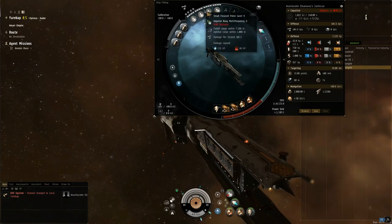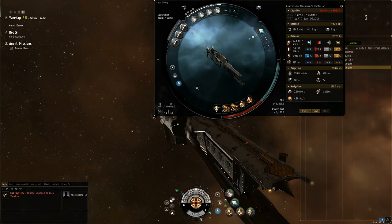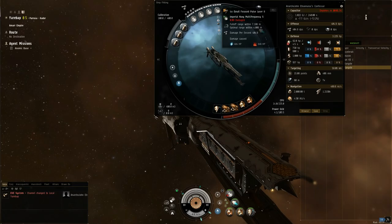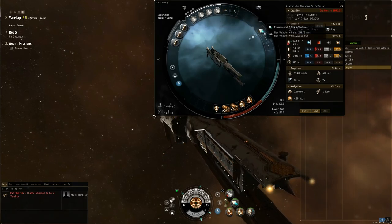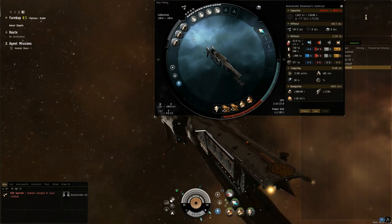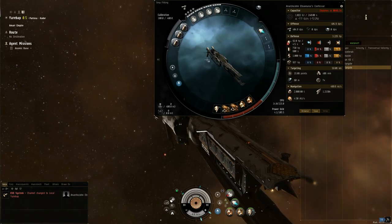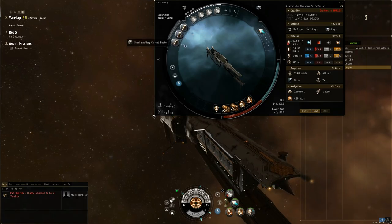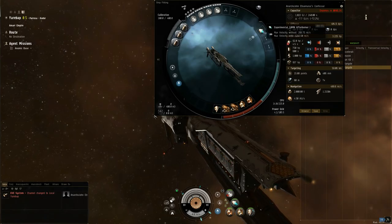Some of the alpha gave me issues last time actually breaking their tank, because they were just repping over my alpha. So I put that in there. I put a 10MN afterburner, and on this version of the client they've nerfed T3 destroyers — the Hecate and Confessor quite a bit. So I had to fit all my rig slots as fitting rigs to get this to fit properly.